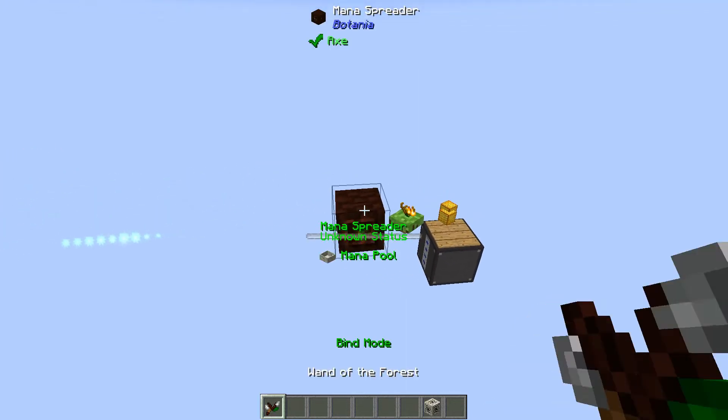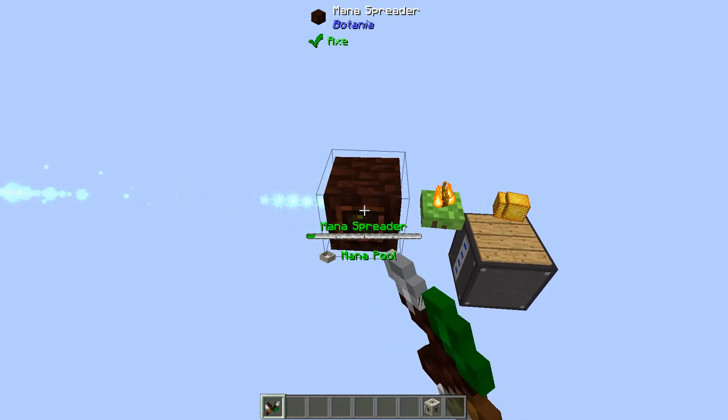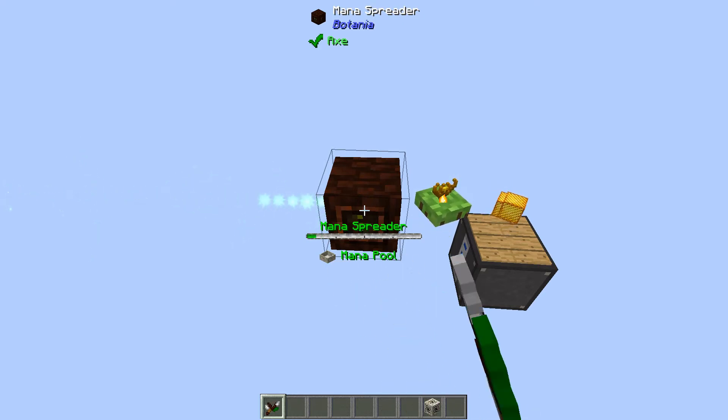Anyway, you can see if we click on this that the spreader is keeping up with the amount of mana being fed into it, and then there goes the burst, and that works.